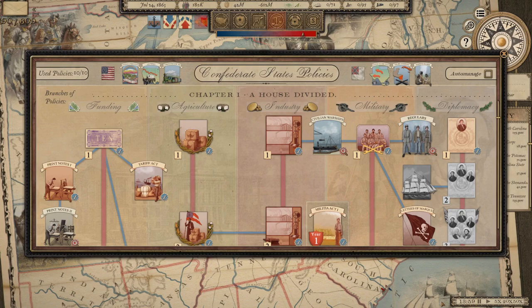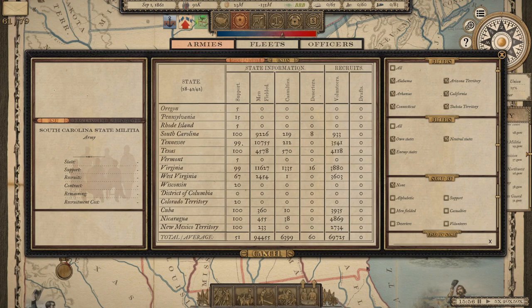I'll talk about some of the policies and acts I researched, as well as fiscal decisions I made about subsidies and tax rates and related topics. Since there's a lot here, I'm going to jump right in, starting with the effects on recruitment, since two of my three big grand strategies were recruitment-focused.